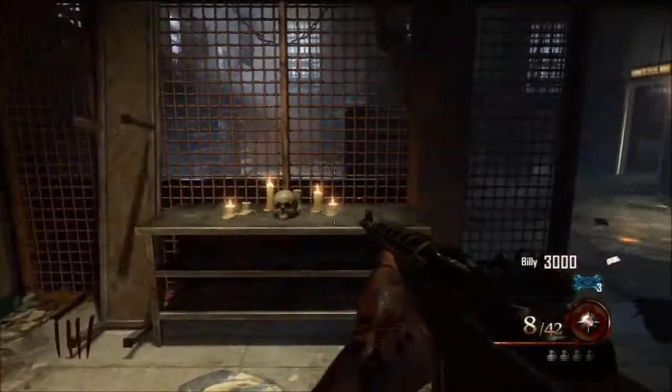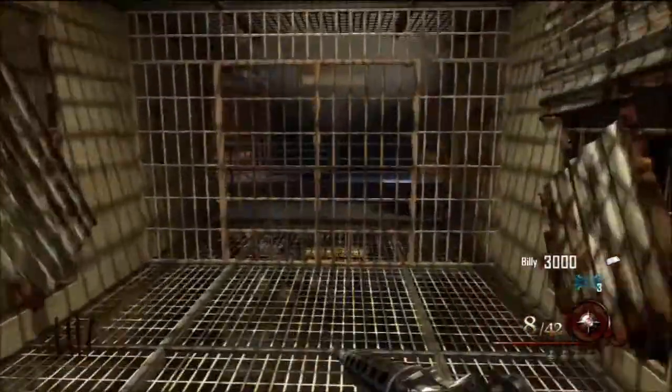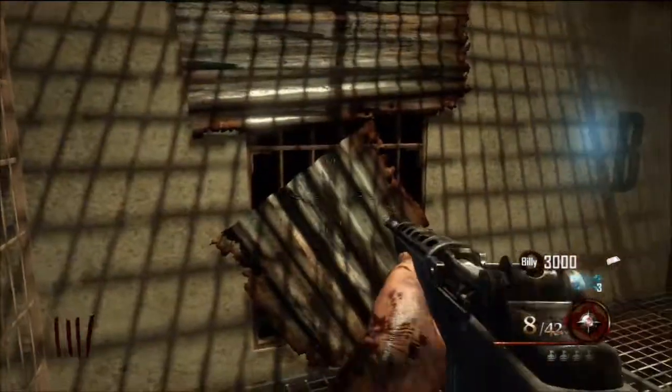Hey, what's going on guys? My name is ProEclipse and welcome to a location guide for the B23R. You want to open this door after the Olympia, as I showed you in the previous video. Jump up these stairs right to the right — you'll see this letter B on the wall next to the sign Broadway.